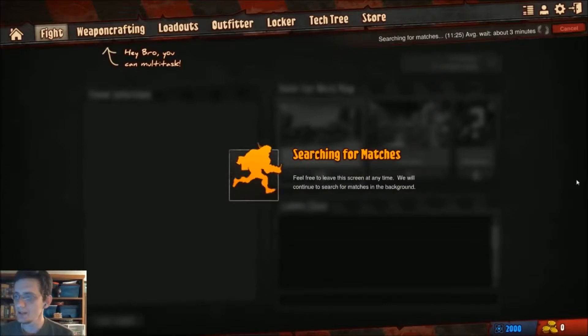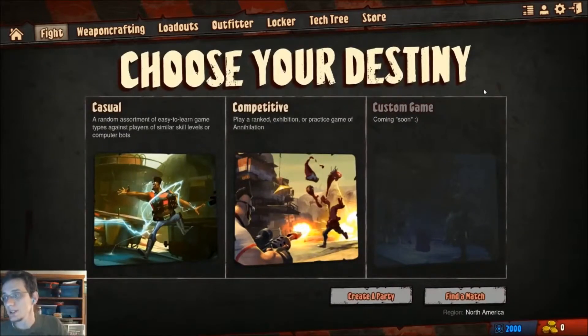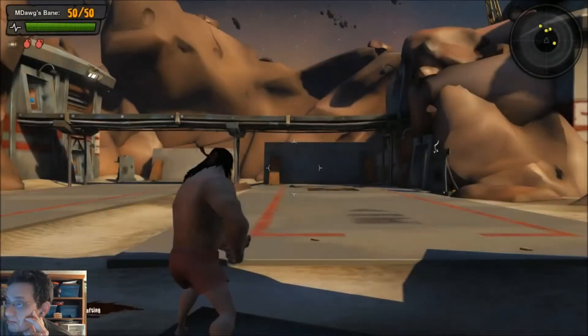We're still searching for a match, so let's go ahead and pause and wait a little longer. Actually, I'll go ahead and cancel this. I've done a little digging on the Steam community forums — it looks like a handful of people have been able to play, but the servers are just not functioning. As you might imagine, a game that's been in alpha and beta with a few hundred players has now graduated to free-to-play Steam status, so thousands of players are attempting to try it out. We may not get into a match tonight, so let me show you the weapon crafting and take a look at the types of weapons.